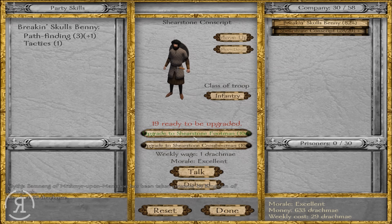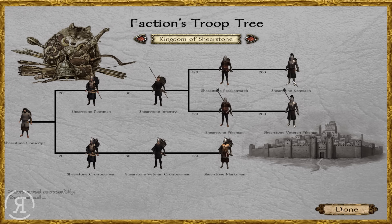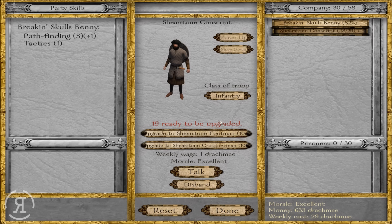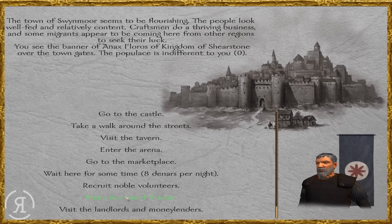A lot of them actually leveled up, so I'm going to save here just in case and take a look at the troop trees. Shear Stone has pikemen, marksmen, heavy crossbowmen, and some heavy infantry. If we're going up against cavalry, we want quite a few pikemen since they have spears. I think we'll go for a 66 to 33 ratio of infantry to archers — maybe 12 infantry and 7 archers — giving us a wide variety of tactics.